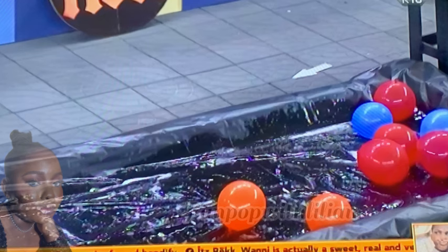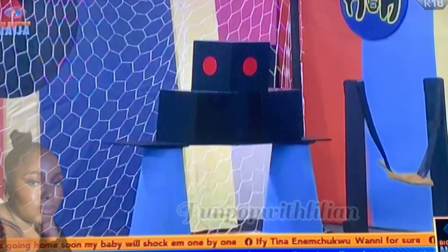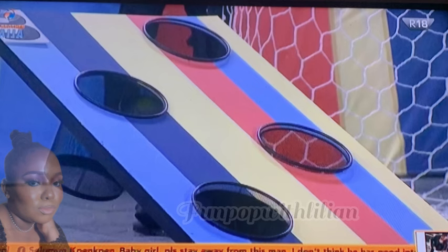The track is a slippery one. For obstacle two, the housemates are expected to pick a ball from one of the red cups, then slide to the end of the track with the ball, and use it together with a provided catapult to knock down the box with the red dots. You must pick one ball at a time. Once you've exhausted all balls, slide back, fetch the balls, and keep trying until you knock down the box. Once done, slide back to the track to start obstacle three.